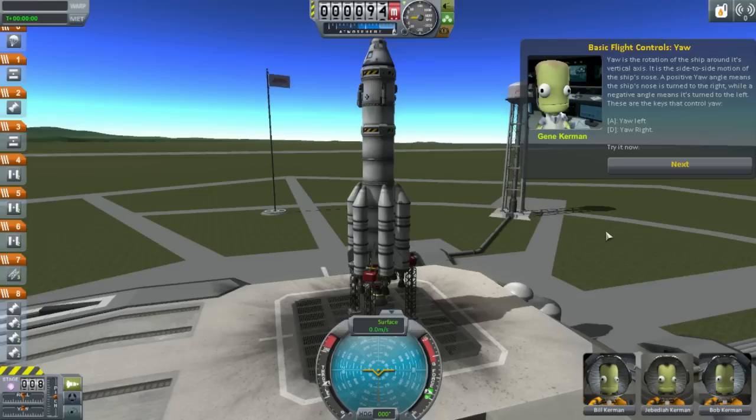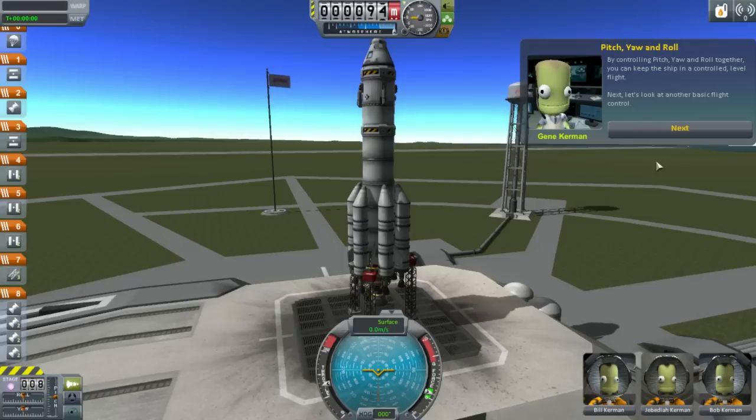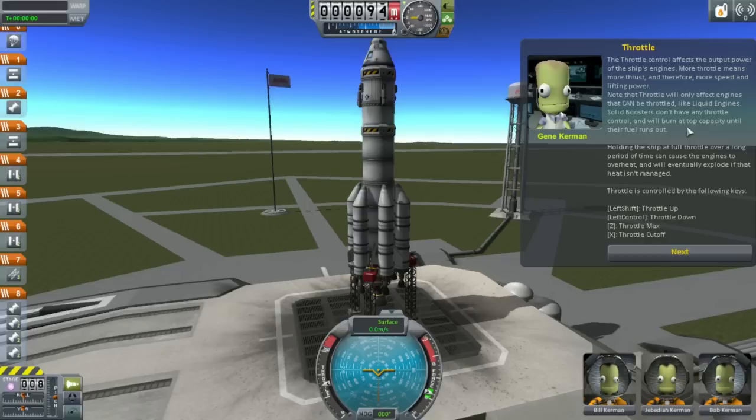Yaw of the ship around the vertical axis is the side-to-side motion of the ship's nose. Positive yaw angle means the ship turns to the right, negative means turn to the left. And then roll — Q and E. Roll is the rotation of the ship around its longitudinal, front-to-back axis. It is the motion of leaning or banking left and right. Roll, pitch, and other things — got it. Let's look at another basic flight control: throttle.